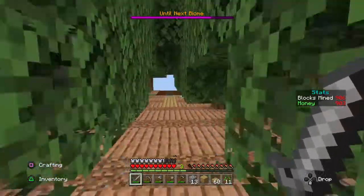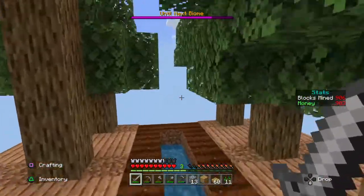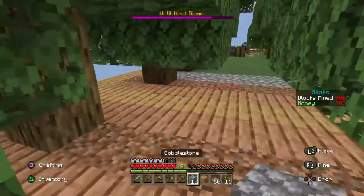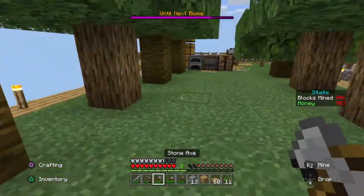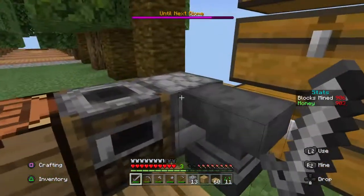Hey guys, back with another video and we're doing sky blocks. This will be how to build your first farm. For this you'll need a hoe, some crops to plant, a water bucket, and some dirt.